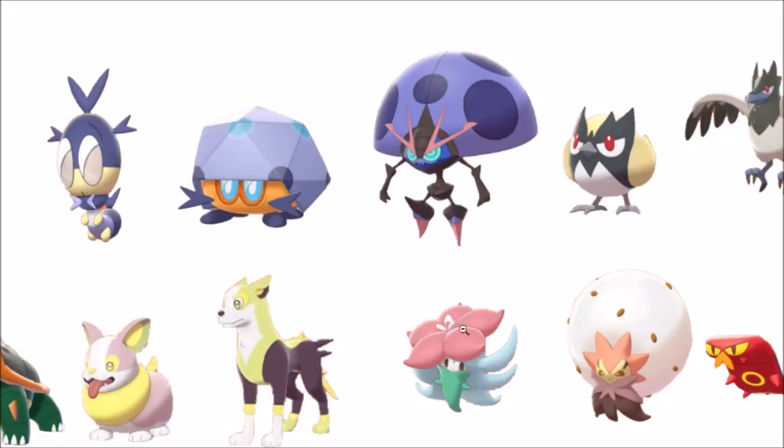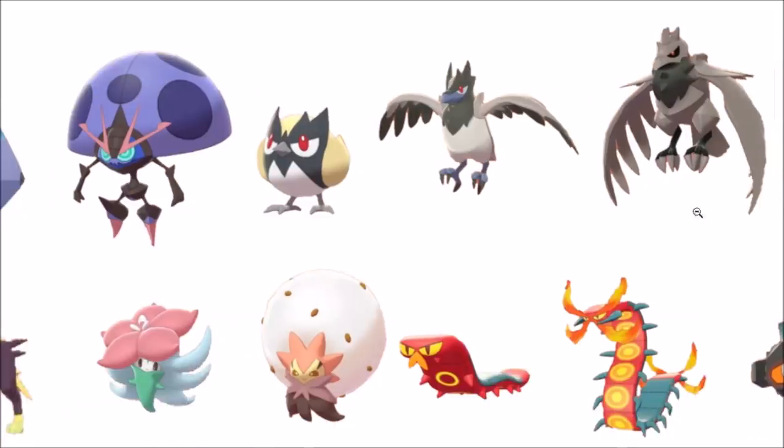Eldegoss going into that more autumnal, fall vibe — not quite, but it has that very palette kind of tone to it. The soft skin tones with the black works pretty well. We have Corviknight's evolutionary line — can't go wrong with the gray.